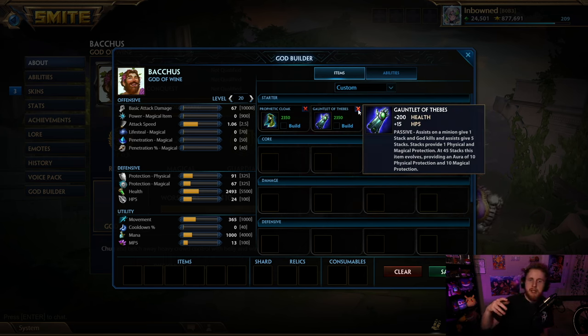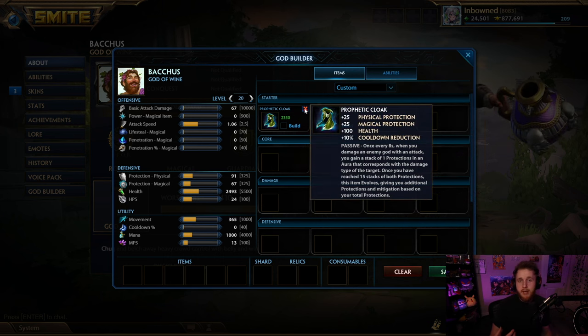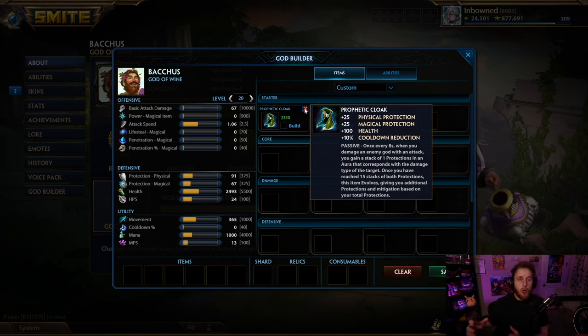Thebes gives 55 protections of each, slightly more health and HP5, but you're not getting the cloak passive in the late game and you're not getting the 10% cooldown. What really puts cloak over the edge in ranked is it's essentially free stacks - nobody plays around cloak in ranked. In competitive play people would avoid you to deny stacks, and sitting at seven, eight, nine, ten stacks trying to get more on a slow god like Ymir doesn't feel great. But in ranked nobody punishes you; you can just walk up, auto, walk back, get another auto - even on Ymir it's essentially free stacks 99% of the time.